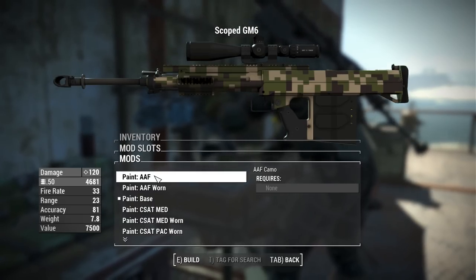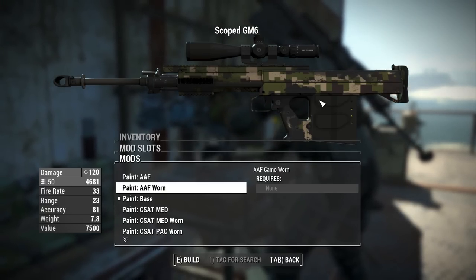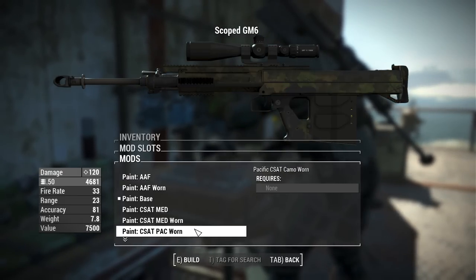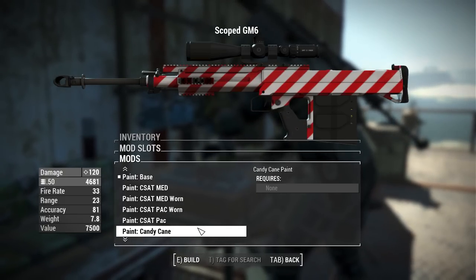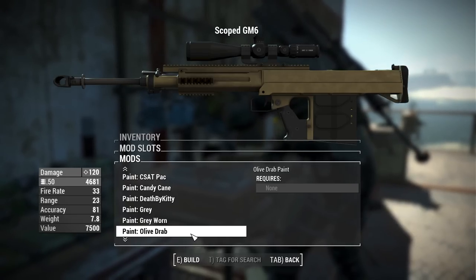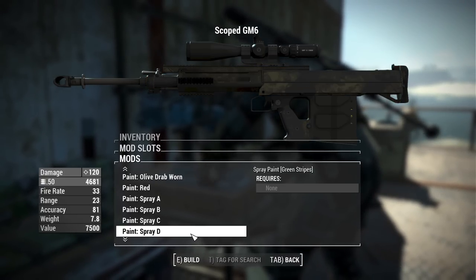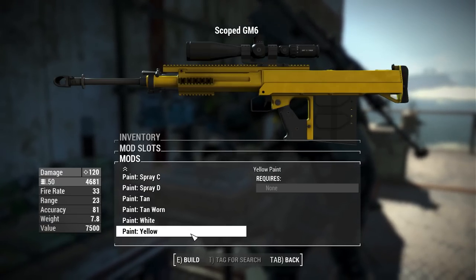We do have some paint options: AAF digital camo, AAF worn, standard base camo, C-SAT medium, C-SAT medium worn, C-SAT pack, C-SAT pack worn, candy cane, death by kitty, gray, gray worn, olive drab, olive drab worn, red, spray A, spray B, spray C, spray D, tan, tan worn, white, and yellow.